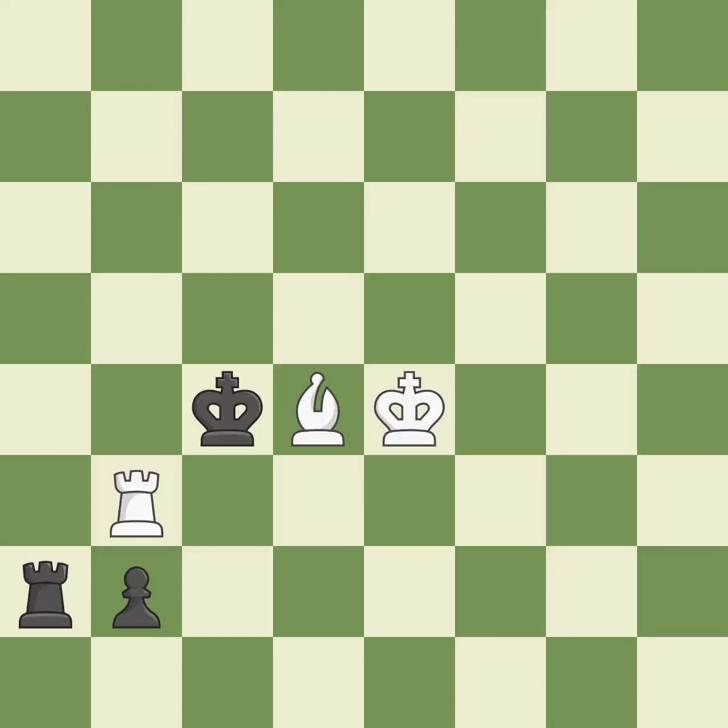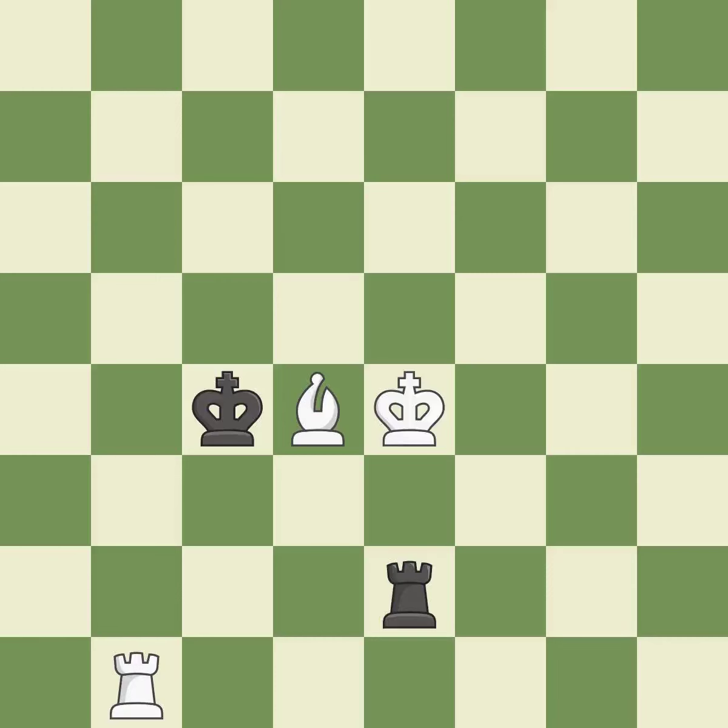This avoids the bishop's check. This checks the king while also revealing an attack on a pawn. This moves the checking rook farther away. The rook is now on a square that is more secure. This promotes a pawn to a queen. That queen was open for business. This prevents a rival rook from checking.